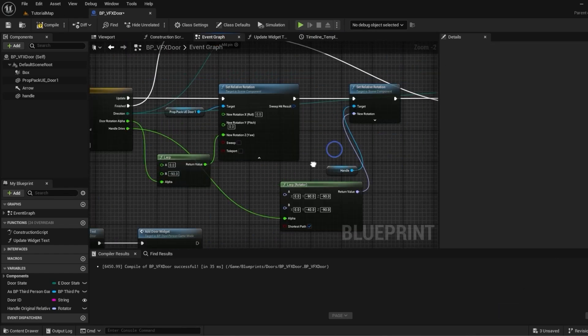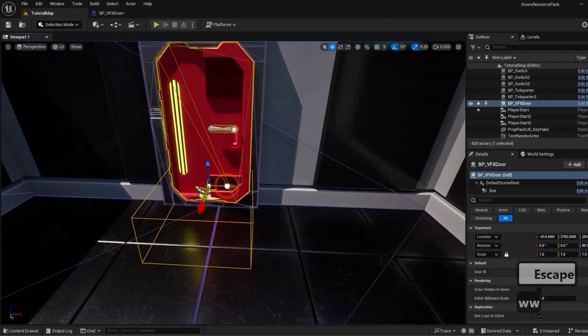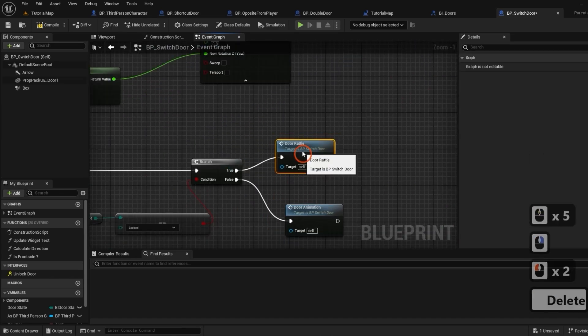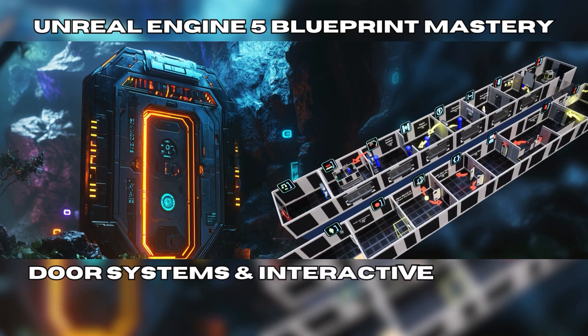Whether you're designing your first project or expanding your portfolio, this is your chance to gain skills you won't find in any other single course. Join the only complete Door Systems workshop available and let's bring your ideas to life with Unreal Engine 5 Blueprint Mastery: Door Systems and Interactive Portals.